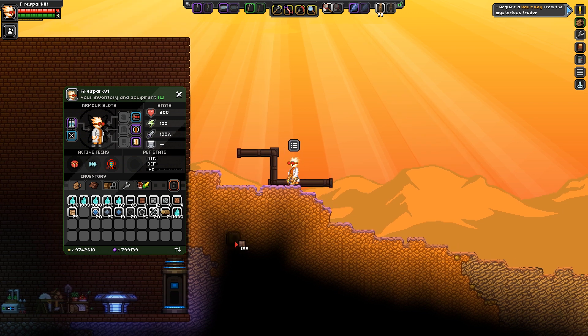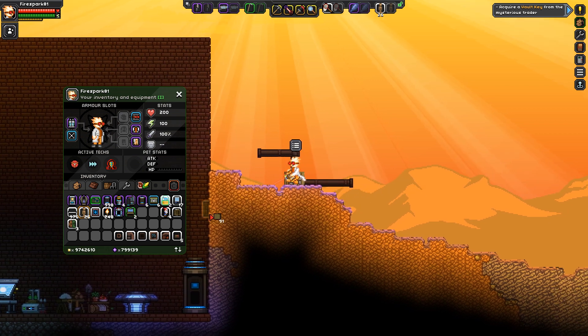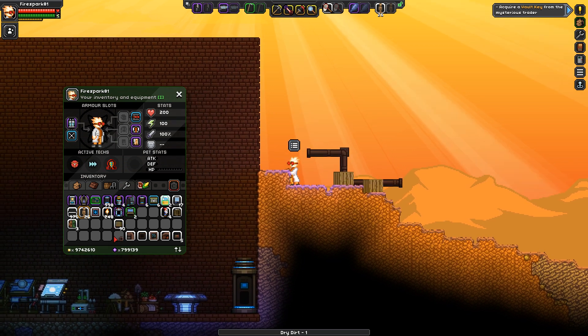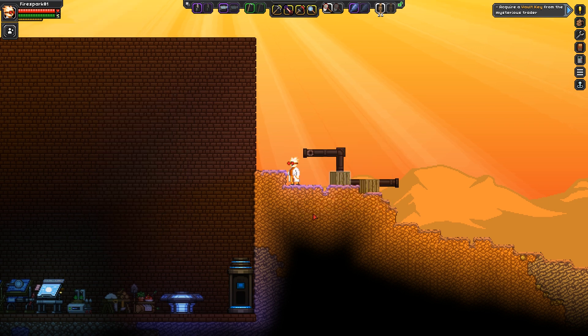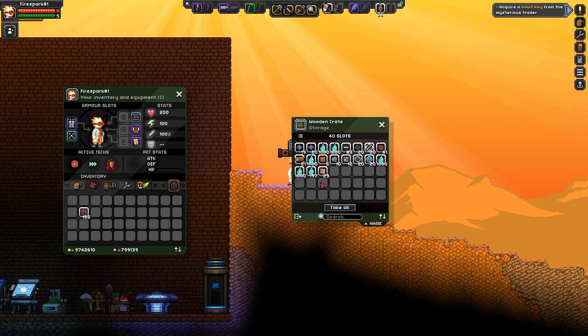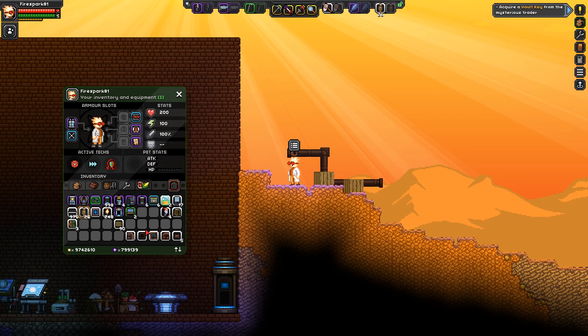We place one chest here and one here, then put the inlet on the end. You can use the system without the terminal — it will eject stuff into the system either way — but the terminal allows you to search the system easily. We put whatever we want into the pipe inlet and it starts to fill up the first chest. When the first chest is full, it begins depositing into the next chest in line.